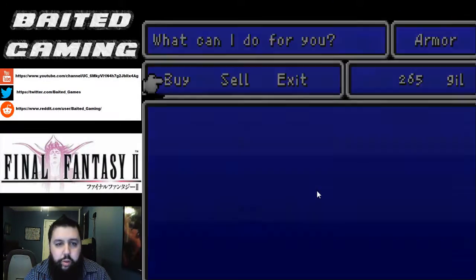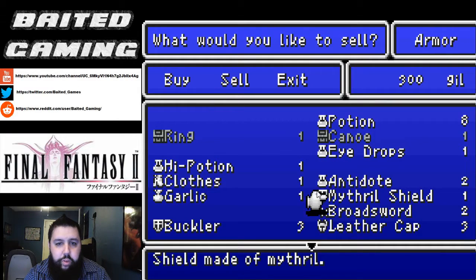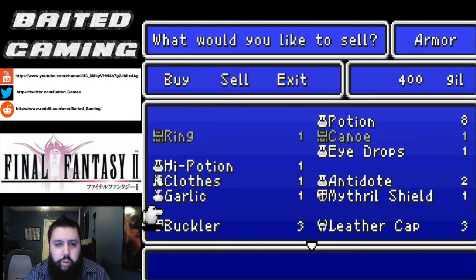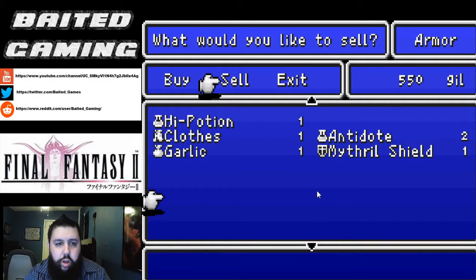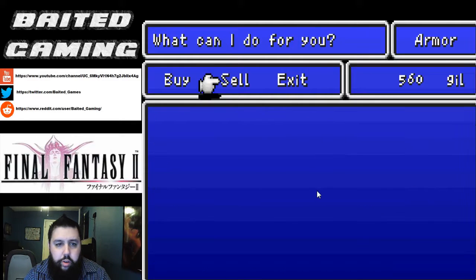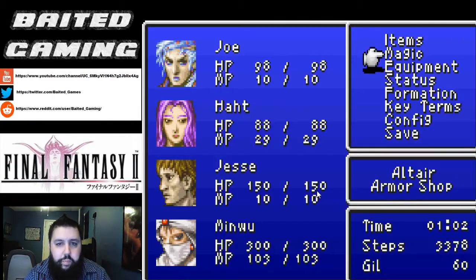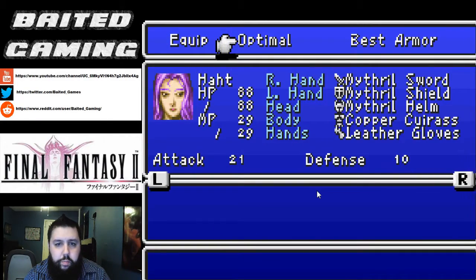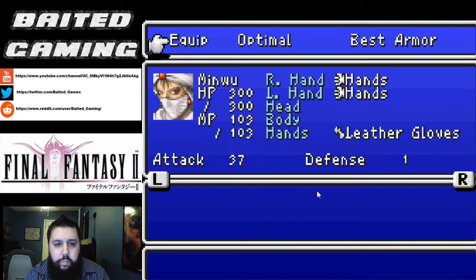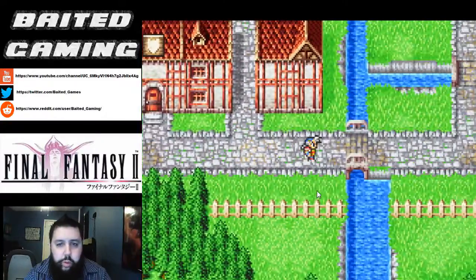All the stuff that we're not using, we're going to sell off. We don't need the staff, the bow, these broadswords, these bucklers, or these leather caps. We need a Hi-Potion. So we can probably afford something else now — we can get some gloves. Now everyone's got Mithril shields on and as much Mithril armor as we can afford.